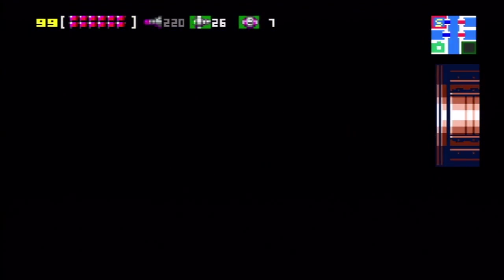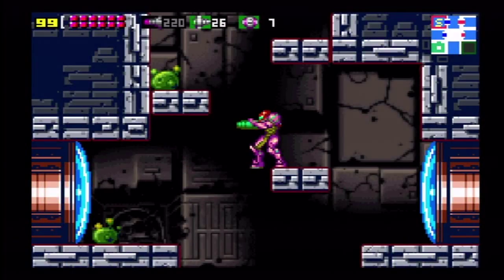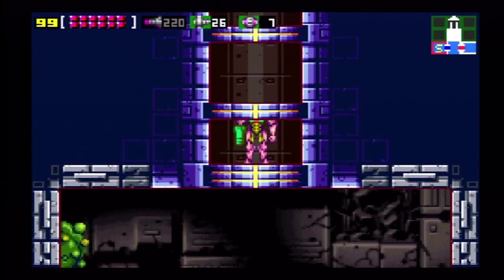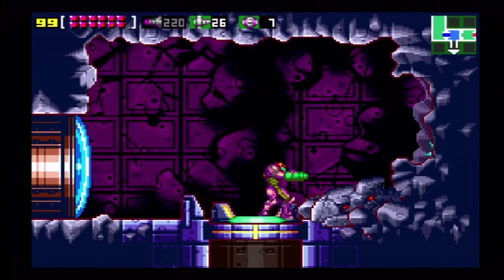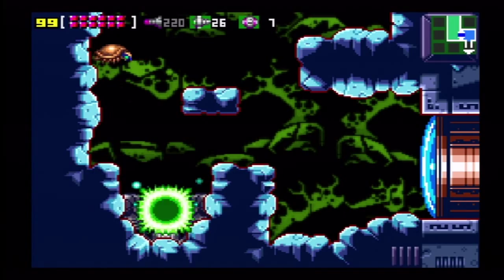To get out of here quickly, keep your charge, bump there and move up — and you're out! I think that's all the items in Crateria if I'm not mistaken. We're gonna move on. I'm not exactly sure where, but I'm fairly certain we have everything in Brinstar as well.